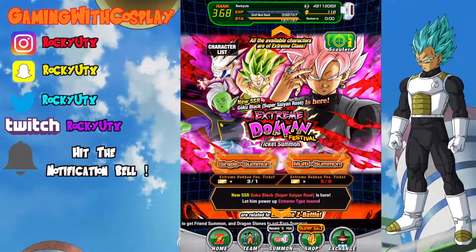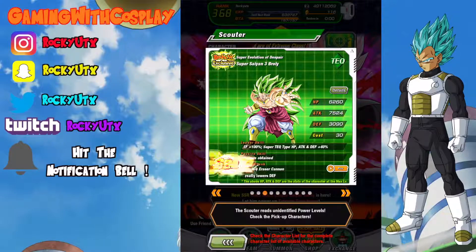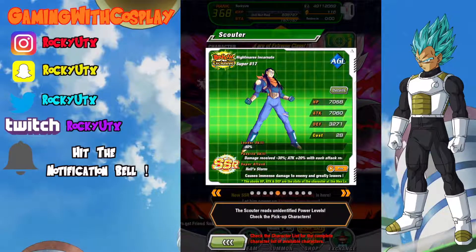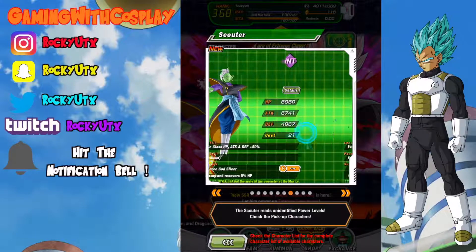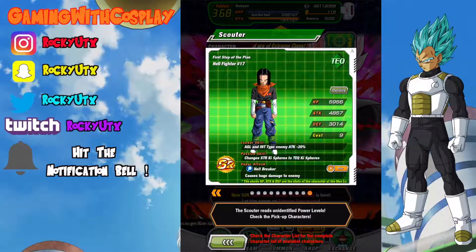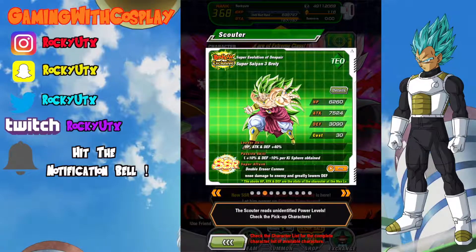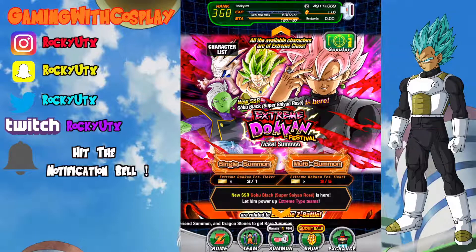If you guys haven't done it yet, go ahead and do it now with me. I'd love to see what you guys pull - send it to my Instagram page which you can see on the left side here. The one I personally want is Super Saiyan 3 Broly because I'm a huge Broly fan. If we can pull one Broly in any of these banners, I'll be satisfied.